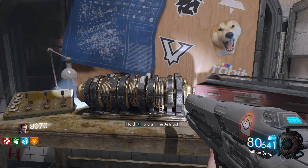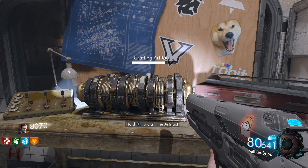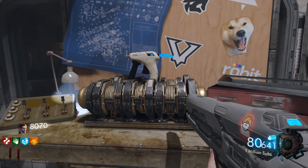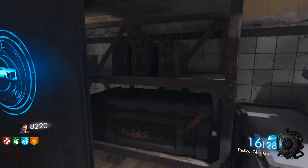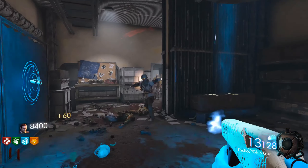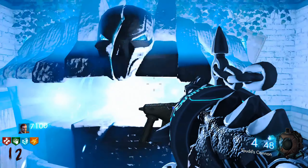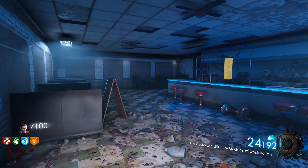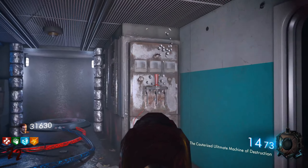After that, we can come back to the Speed Cola room and craft the artifact. I recommend having a crawler while you craft it, because it does take a little time and the zombies can attack you. Go ahead and pick up the tactical glue gun. Our next step is to upgrade the glue gun — we may not have to do this, but you can if you want.